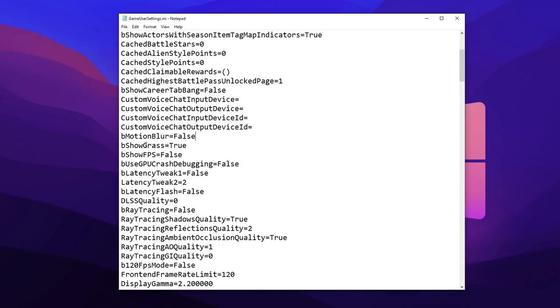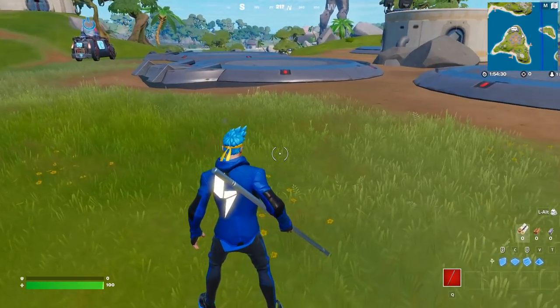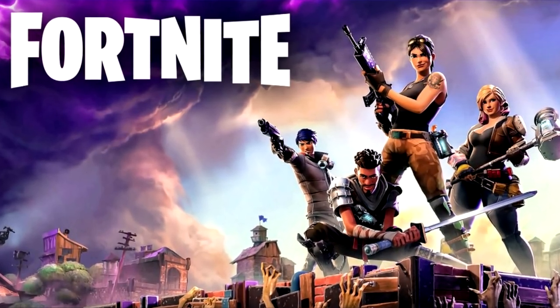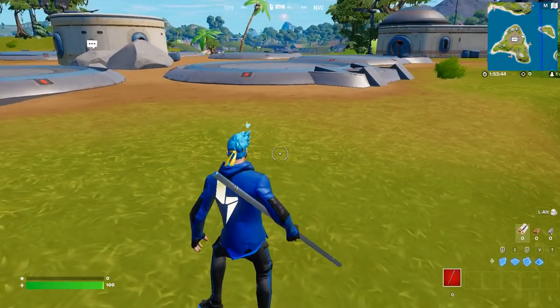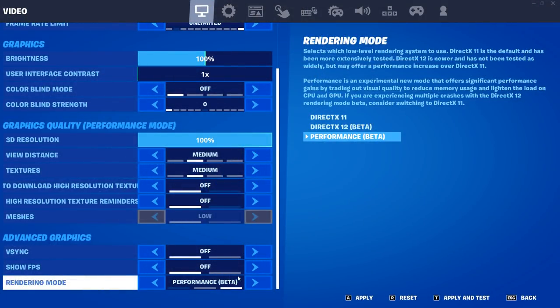Getting straight into it — first, about the show grass setting. I've said in previous tutorials to turn this to false, but I've found out it actually does nothing in the Battle Royale game mode. It only affects Save the World. The only thing that disables grass in Fortnite Battle Royale is having performance mode enabled under the rendering setting, which we should already have.